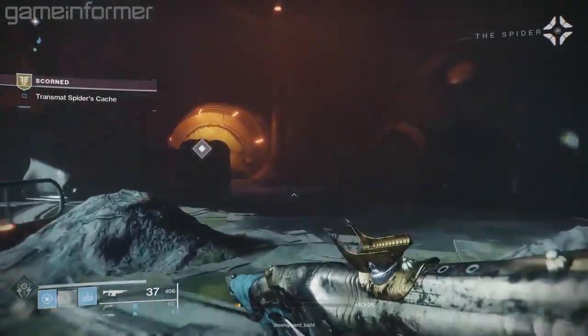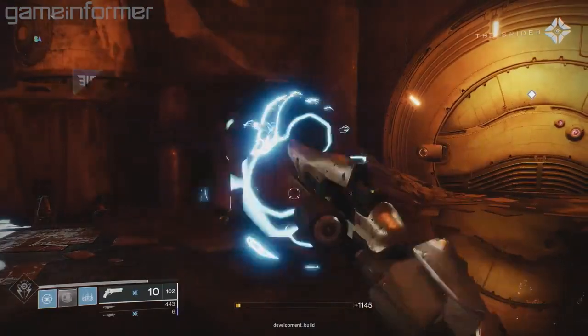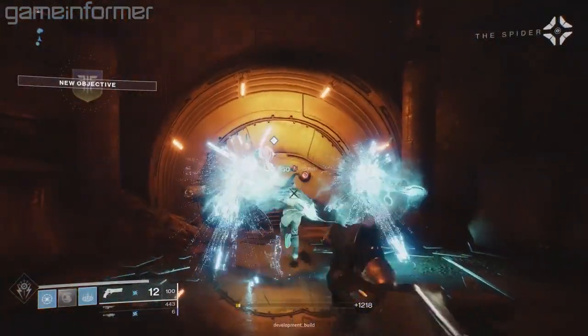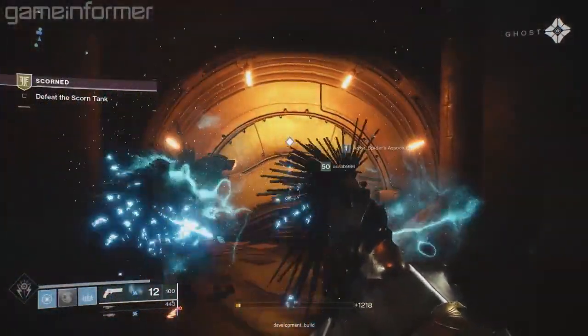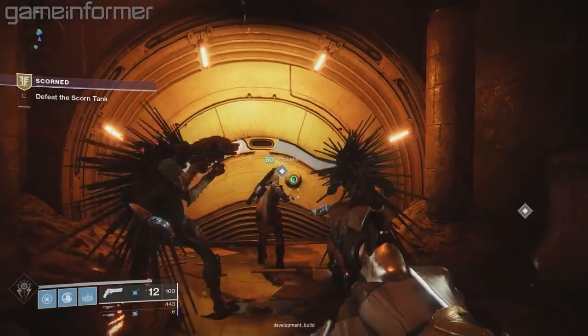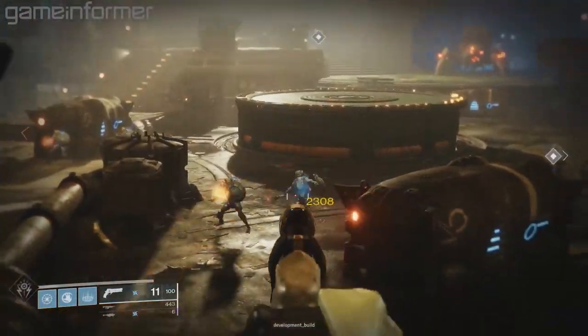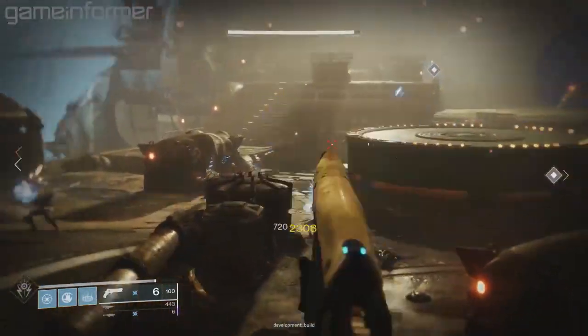We're fighting the Scorn here. We have a video up now detailing all the new enemy types in the Scorn. They're fun to fight against — good and scary looking. The Spider, whose associates these are, they described him as a Jabba the Hutt type character. You're working with him throughout the campaign. Was that his allies or Bungie that described him? Bungie.